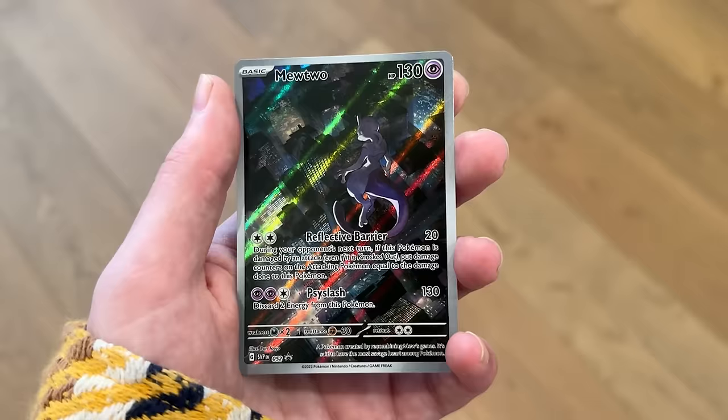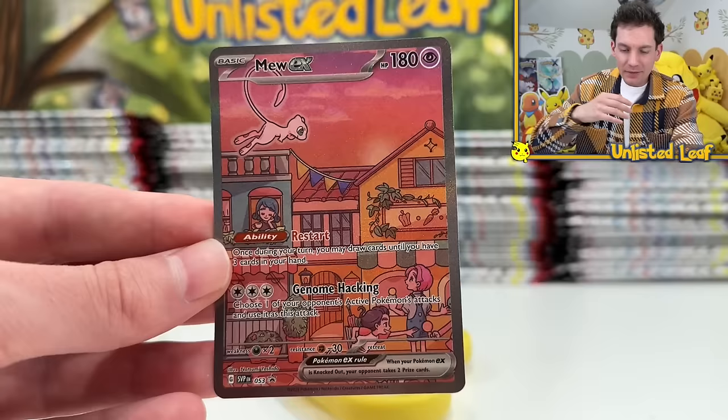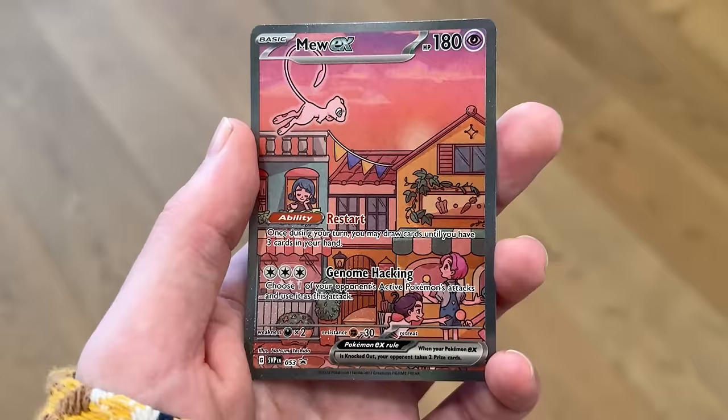But ladies and gentlemen, this right here was the card that everybody wanted out of the Japanese 151 set. I can't tell you the amount of comments saying I should open up more booster boxes just because they wanted to see this. For the longest time I was questioning why this wasn't in the 151 set, but I guess it makes sense - it's going to be the one card that really pushes you over the edge to go buy the UPC. I think this is cooler than the metal gold card, but you guys can let me know if you agree.